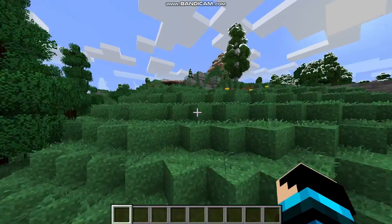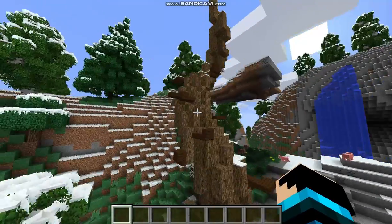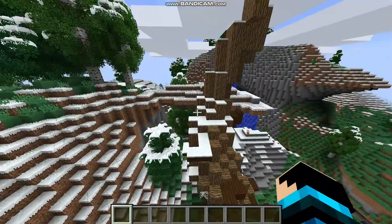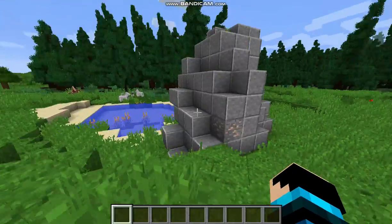The last and best mod is Recurrent Complex. It adds random and amazing structures that can be found around the world that still match it perfectly. There are so many different things hidden around that, trust me, you'll never find the same thing twice.